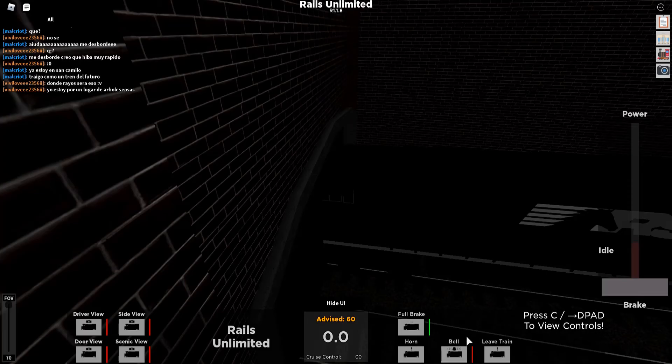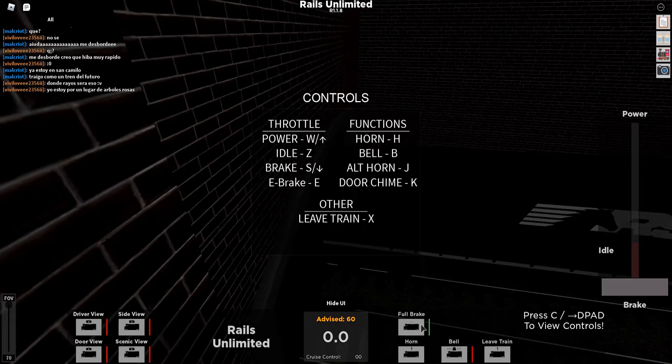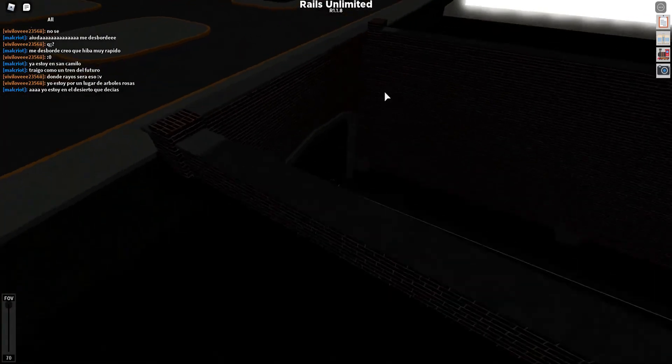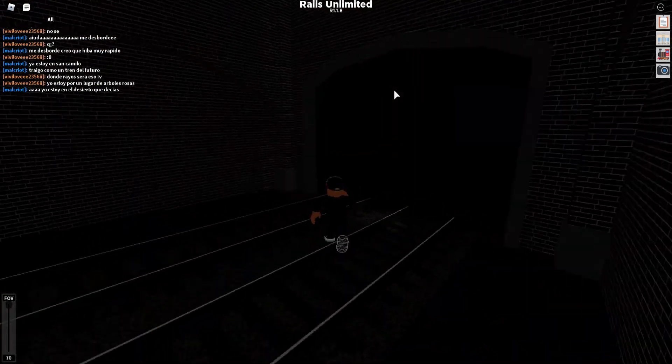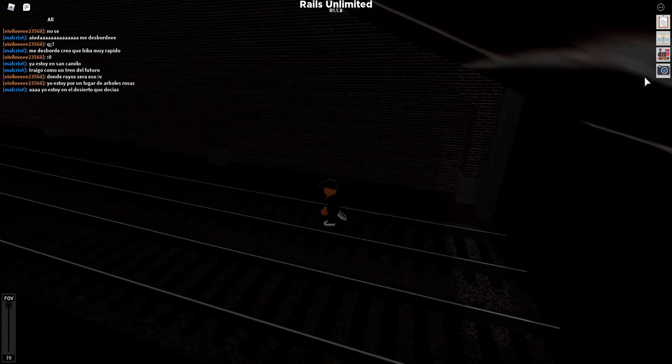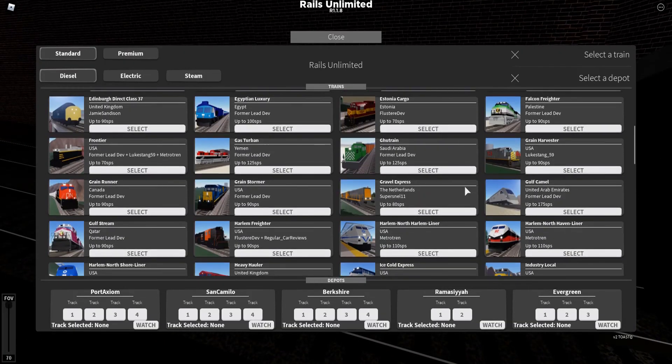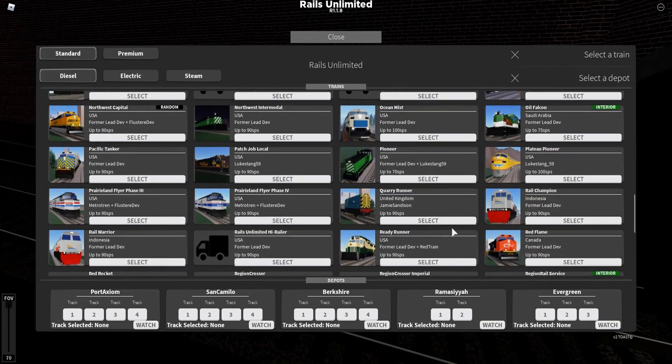How do you go in reverse? Reverse - can you reverse? X - okay. You can't go in reverse, so try and avoid this tunnel. Just don't go in this tunnel or else you will die and it won't be fun. I'm gonna get a passenger train now.